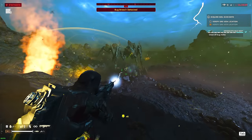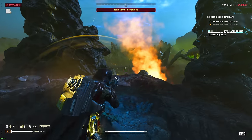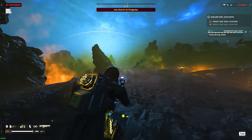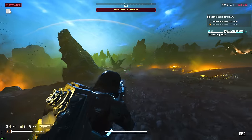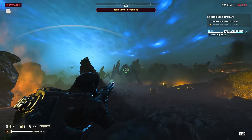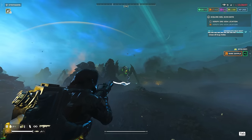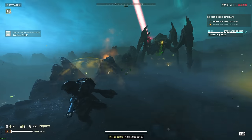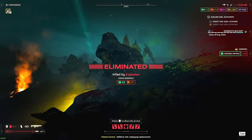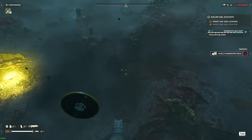We got two bio titans now. We've got the ion storm going on so stratagems are currently disabled — going to have to wait a little bit and just weaken down their forces. We got our stuff back — let's see if the Rail Cannon will do the job. The game's not letting me steer toward it again. I really don't like that mechanic.